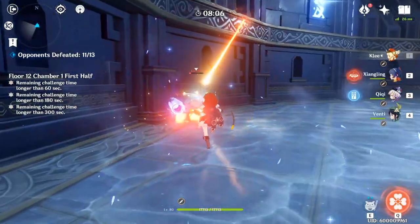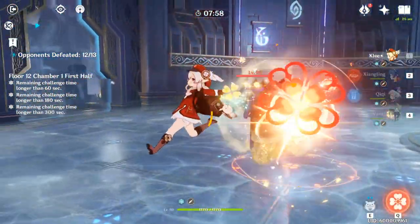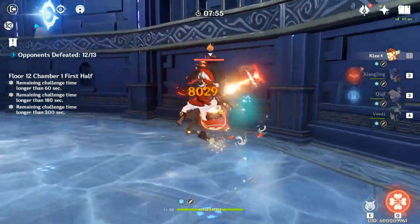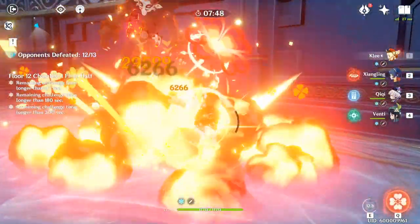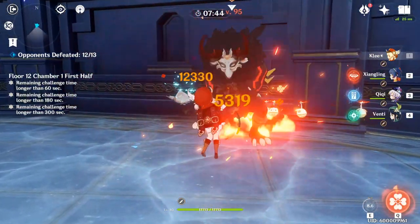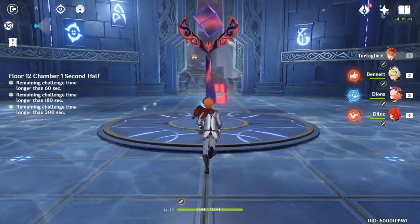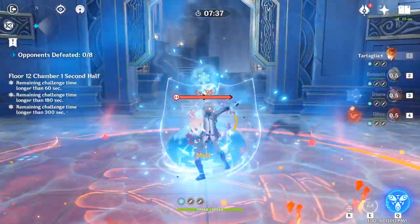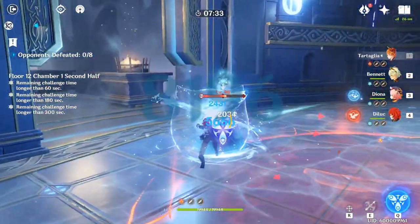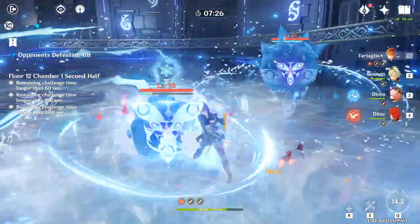We'll use Venti to help charge up our energy as well as shred pyro resistance. Only one enemy left — hit him with a charged attack as he's coming in, throw our bombs, and get Venti's ultimate up for the next floor so we have all our elemental bursts for chamber two. For those interested in Diona, this is where we first run her. The team comp here is Childe, Bennett, Diona, and Diluc, which gives us pyro resonance, the ability to melt cryo shields, and freeze enemies with the combination of Childe and Diona.